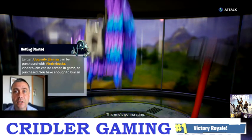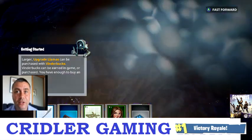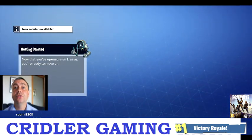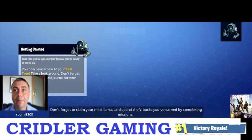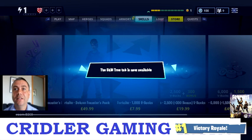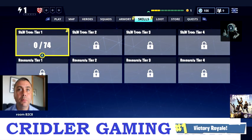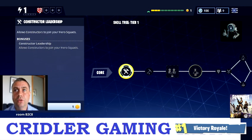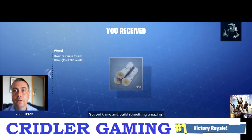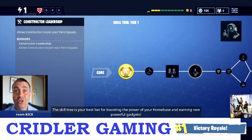It's giving us a free upgrade llama which is usually 50 V-Bucks but we've got one for free, so we might as well claim it. The llama comes down, press A and then hold down A to speed it up and see all the goodies. We'll go through each of those in different videos — this is just a 'how do we start the game.' Now we go onto the quest and skill screen. We earned a skill point from the first mission, so we can purchase a constructor skill. It's giving us lots of goodies — brick, metal, wood.